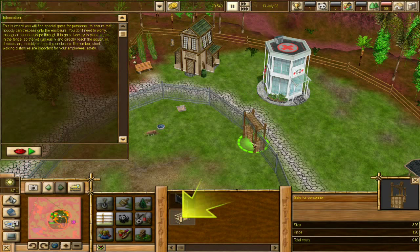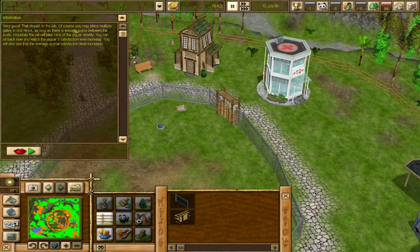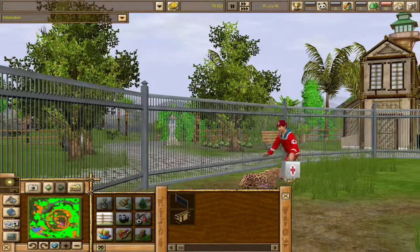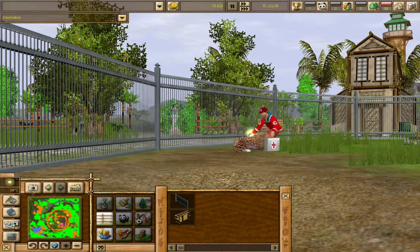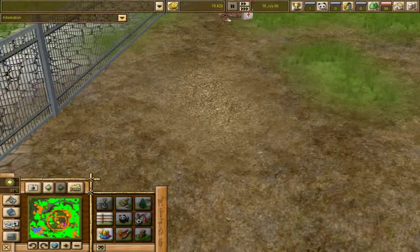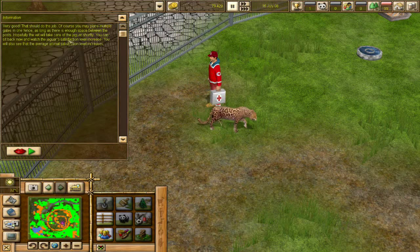We need to put a gate for personnel in here — let's go ahead and put one right there. Very good, that should do the job. Hopefully the vet will take care of the jaguar shortly. You can sit back and watch the jaguar's satisfaction levels increase. Look, look — here comes the vet! Oh, he's got magic healing touch hands! And we can watch the satisfaction level increase on the animal.